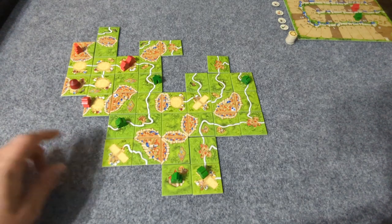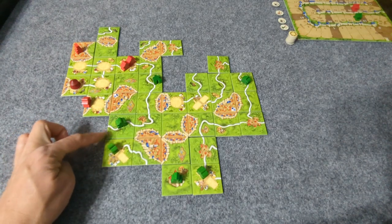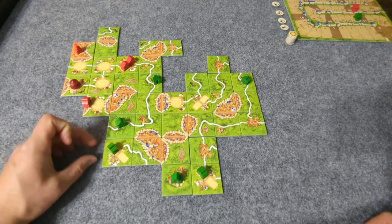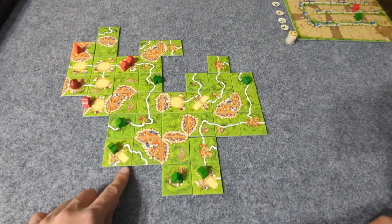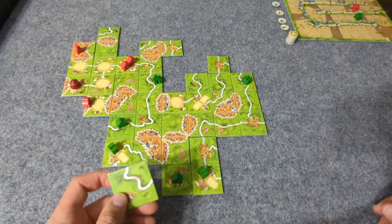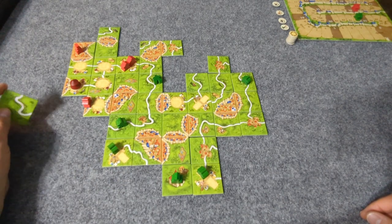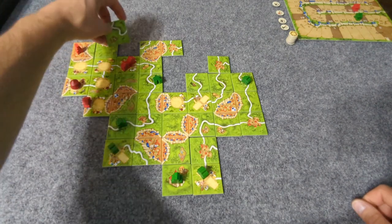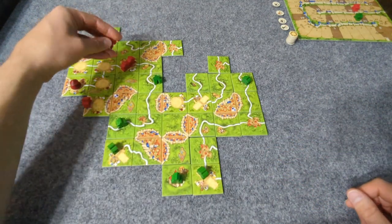Player 1 opens up a field. Player 2 places a tile, choosing not to take the road, and instead places a meeple completing the third Acrobat space — the pyramid is now done.